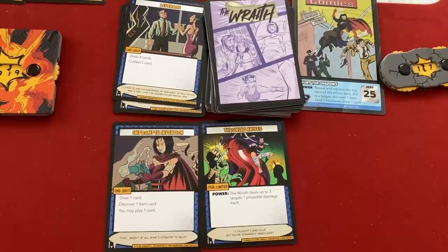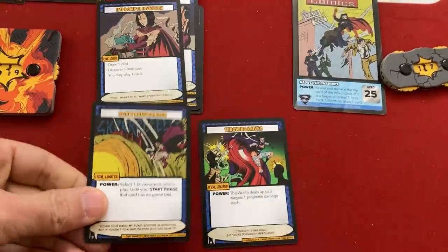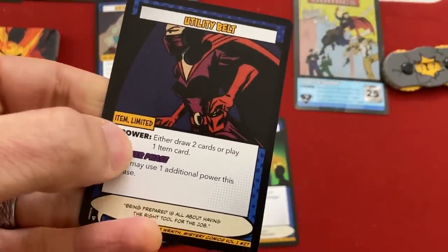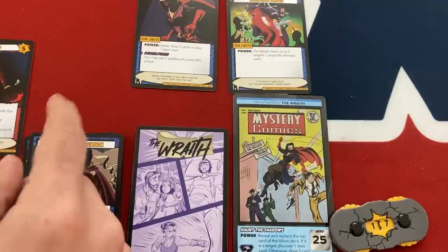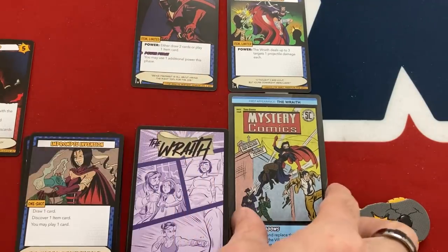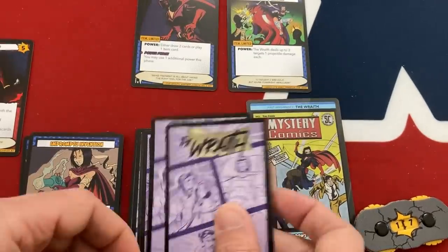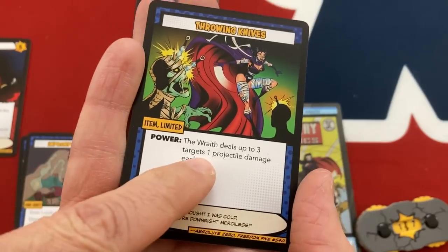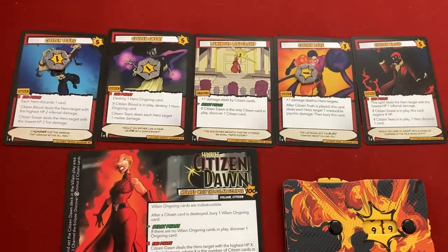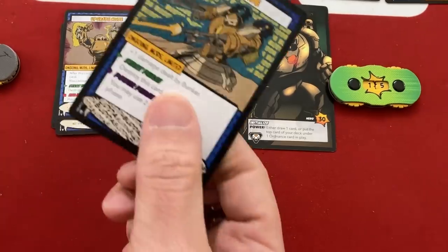We survived another turn - that's an accomplishment in this scenario. Wraith's turn: Impromptu Invention, draw one card, play the first item card free, then play a card. She draws a Sonic Neutralizer and plays Utility Belt: either draw two cards or play one item card, plus one additional power this phase. I play Throwing Knives too. With the Utility Belt I can use two powers: Throwing Knives deals damage to multiple targets, and Haunt the Shadows reveals the top villain card - it's Citizen Autumn, so Wraith gets a free item card discover, which comes up as another Utility Belt - useless as a duplicate, but it goes to hand.